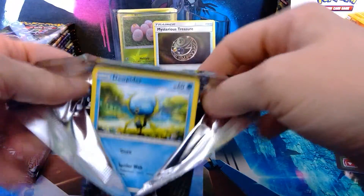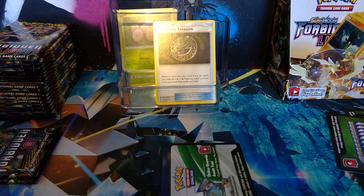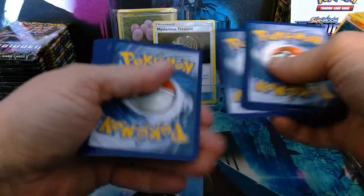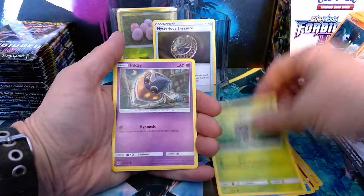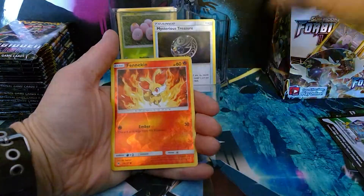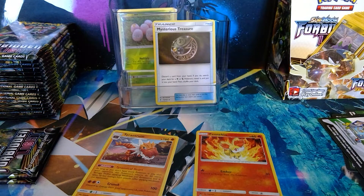Okay, three packs left. Can we do better than a Mysterious Treasure? Could this be a super awesome pack with a gold card in? One, two, three, four. We have Psychic Energy, Judge, Hoopa, Metal Frying Pan, Dedenne, Scatterbug, Inkay, Goomy, and the other Goomy. We have a reverse holo Fennekin and a Tyrantrum Holo. That Mysterious Treasure is still better, I have to say.